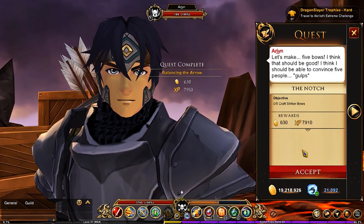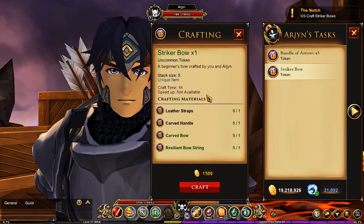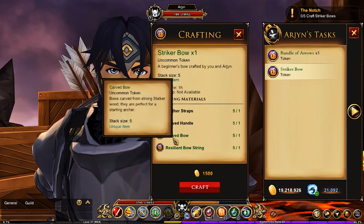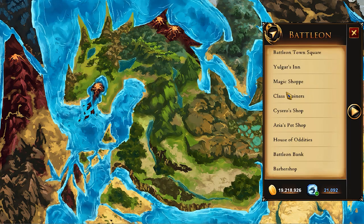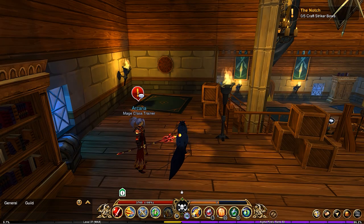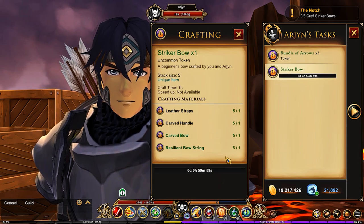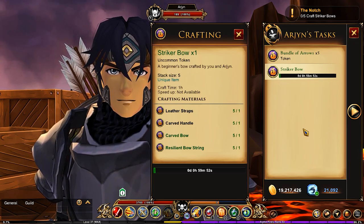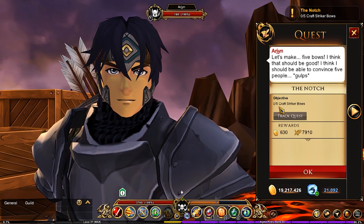We finally got what we need — turn that in, and now we need to craft striker bows. We need leather straps, a carved handle, and the carved bow which we already have. To get the leather straps, talk to the rogue class trainer in the shop. To get the carved handle, talk to the mage and find it in the shop. Keep in mind there are five bows to craft and each bow takes one hour, so you've got quite a while before completing this quest.